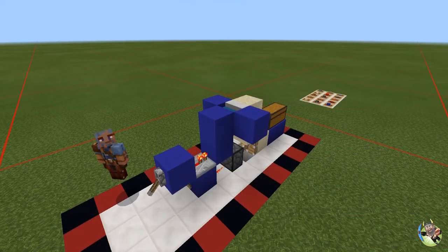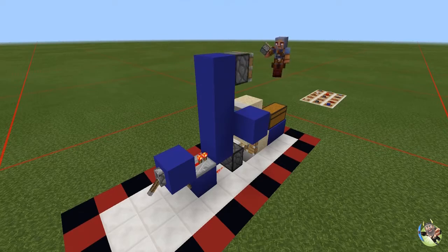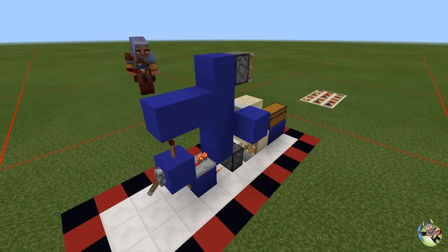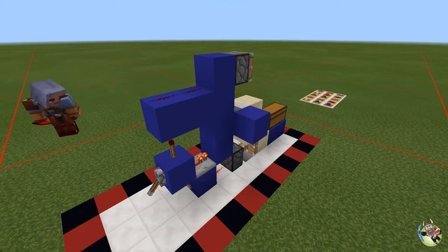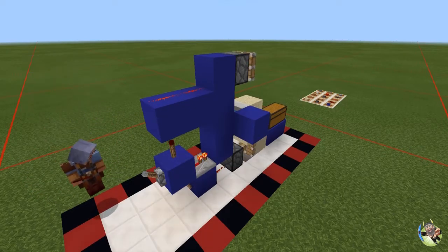Now we're going into the break circuit for the zero tick. Place a couple of blocks on top, then on the front place a regular piston. Go down and place a redstone torch on top of that block — it should go out. Place a block on top of that redstone torch and another block in between. Then take redstone dust and put two pieces there — that fires our piston along with the clock piston. Everything's working great.